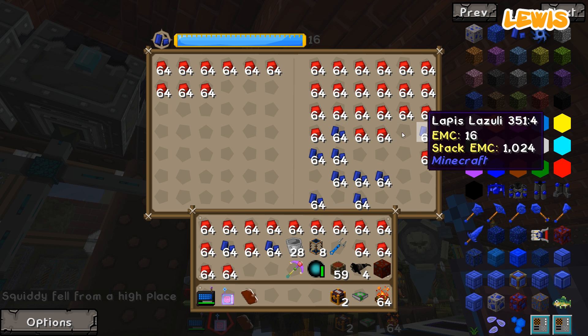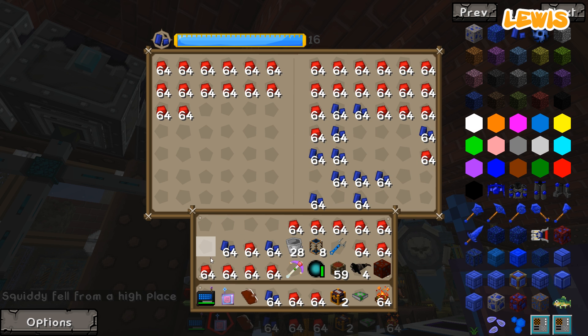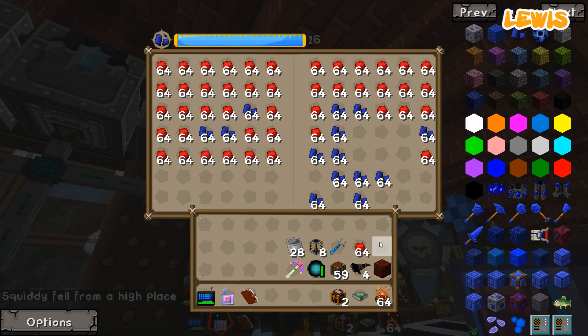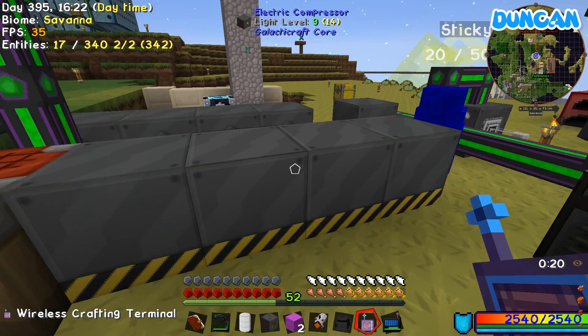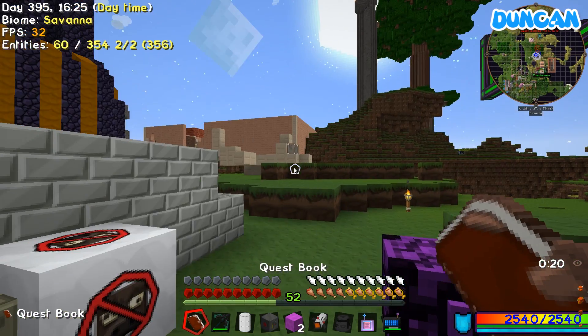Well, some stuff may have to be done manually. Never! Squiddy. Tier eight rocket complete. Mission Ago.